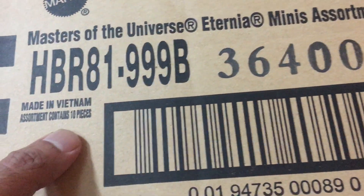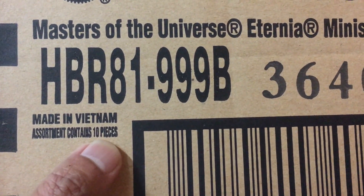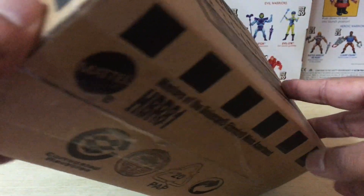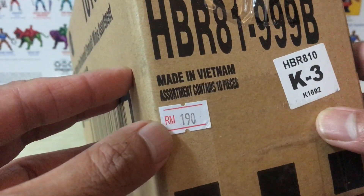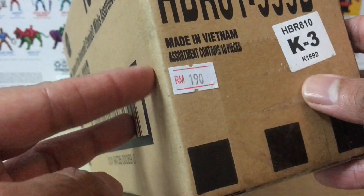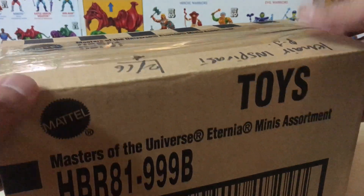The new wave is the first one to come blister-carded, with the old-school retro-style packaging that we've been seeing on the standard MOTU Origins figures. The carton says the assortment contains 10 pieces, so you're getting 10 figures in one full carton. It also says this thing has a price tag of RM190, which works out to about US$45, but I didn't pay that much for this.